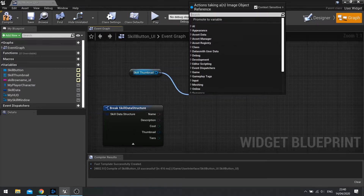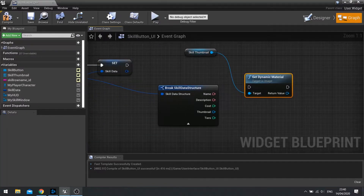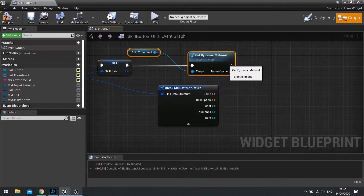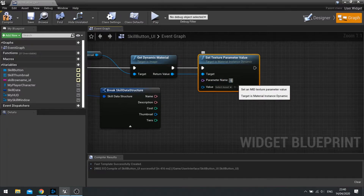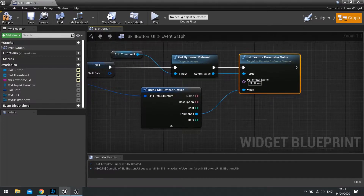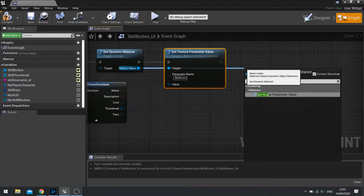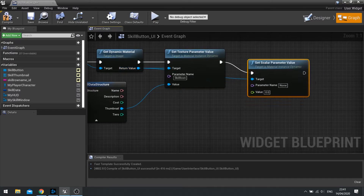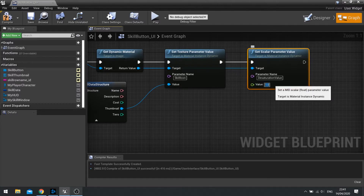On skill thumbnail, drag this out and do get dynamic material, then plug that in. Take the return value and set a texture parameter value. The name of it is whatever you've called it in your material - 'skill icon' - and it is case sensitive so make sure it's spelt correctly. The value is going to come from that thumbnail. Next we're going to change the desaturation value. Again from that return value, set scalar parameter value, plug that in. The name is 'desaturation value' and the default value for this is going to be one - so it becomes black and white.